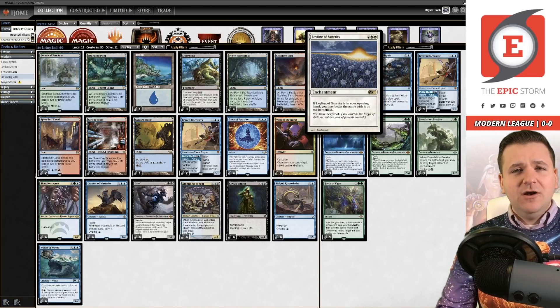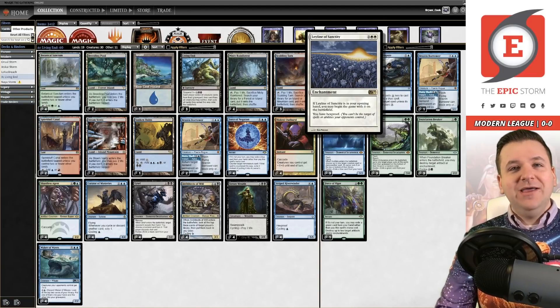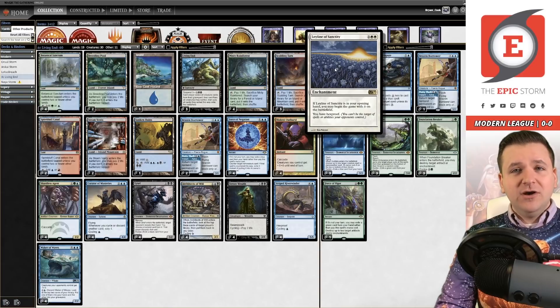In the sideboard we have Leyline of Sanctity. It's great against the red-black decks that are popular right now, but it also has a hidden use similar to Oops All Spells in Legacy — it stops Endurance, since Endurance targets a player and Leyline gets around that. Expect me to board this in against Amulet Titan or even the mirror to stop Endurance.